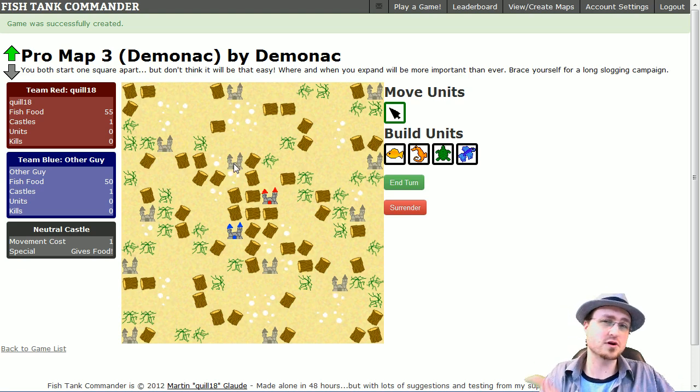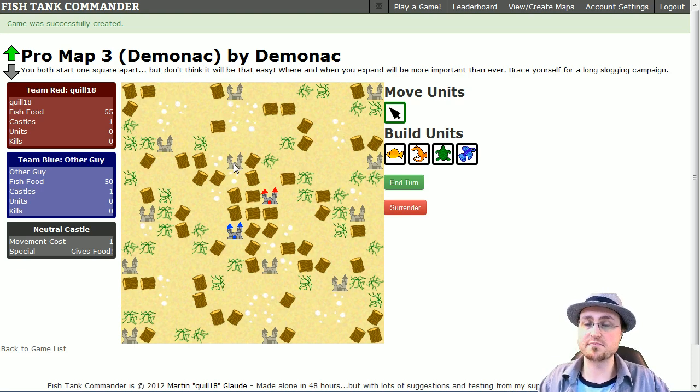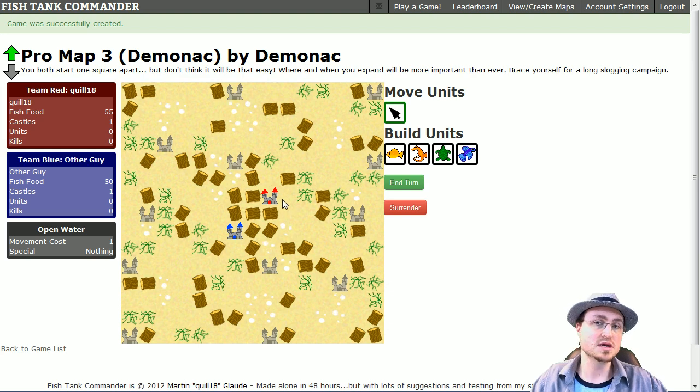You want to balance aggression with economy, and we're going to make a lot of changes to that balance going forward. We have only four unit types, but virtually every game I've seen uses all four in different mixes. When you build units, you can only build them in the squares around your castle, including the castle itself — theoretically nine squares. You can't build on logs, and if there are bubbles, you can only build turtles on bubbles since only they can enter those squares.